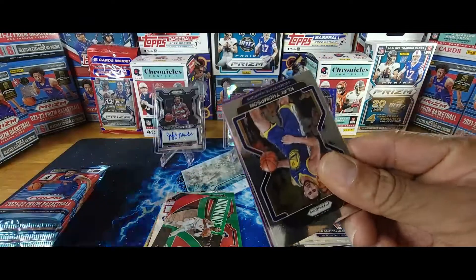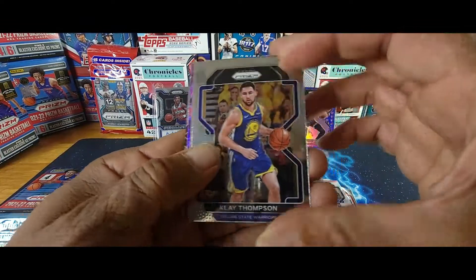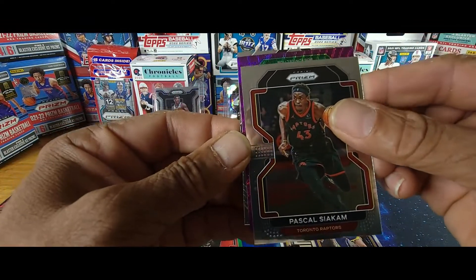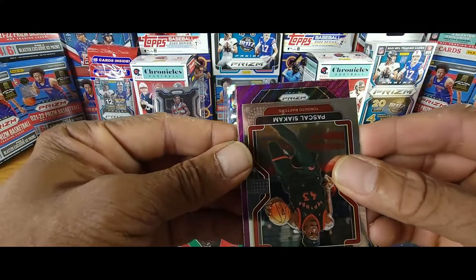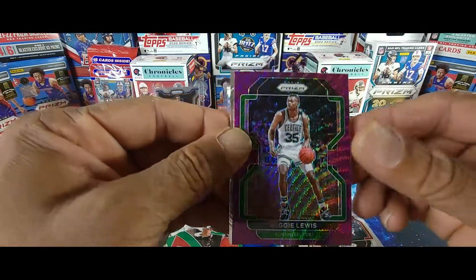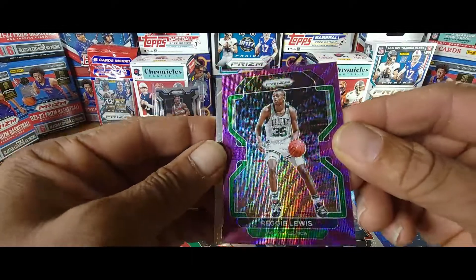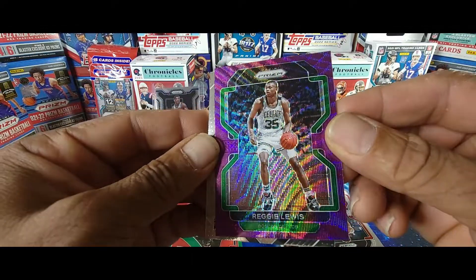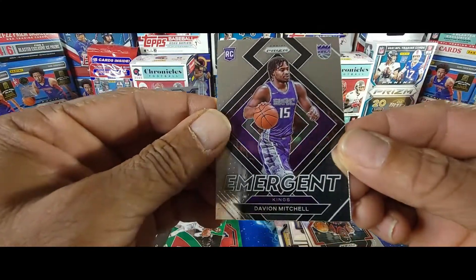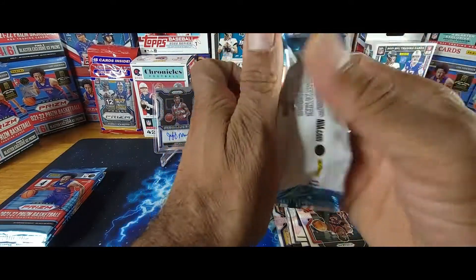Next blaster box! So far this first blaster has been really nice. First pack of Blaster Two: Clay Thompson, Pascal Siakam, Reggie Lewis — I'm going to have to look this up but that's a nice looking card — and Emergent Davion Mitchell. So far so good!